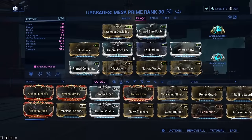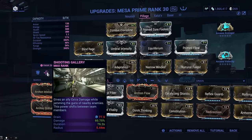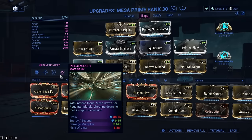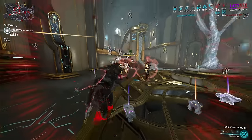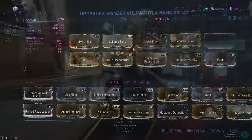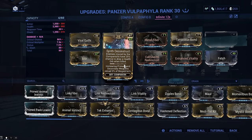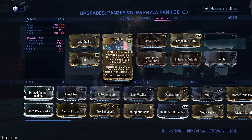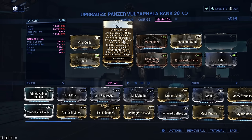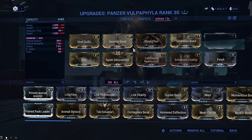Pillage's range is actually determined by duration, meaning we can dump range and efficiency to go all in on strength and duration. The high strength increases the damage bonus from shooting gallery, the armor strip off of pillage, and regulator's own damage scaling massively. Energy isn't too big of a deal here because of our companion — a Panzer Vulpaphyla with Synth Deconstruct will spawn so many health orbs for equilibrium, and Seismic Bond's additional 30% efficiency will be activated by spore's damage while you use your regulators, so the build actually has 75% efficiency with all things considered.